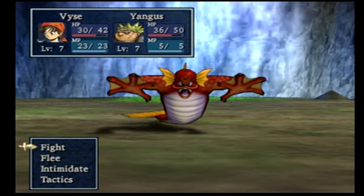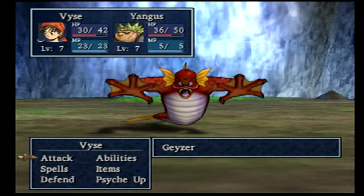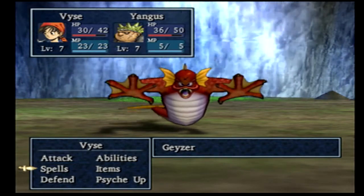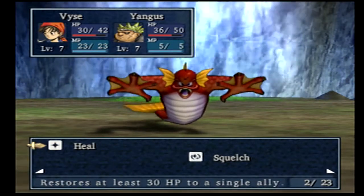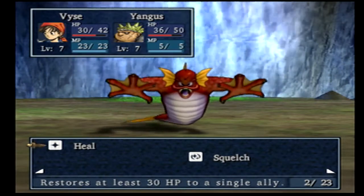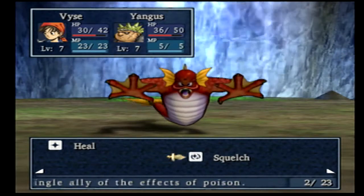Sizz is interesting - it will hit both of us. It is one of the first offensive spells we've seen. Speaking of spells, that's another update from my grinding session: Vice has learned two spells - Heal and Squelch. Heal has the same effect as a medicinal herb and restores at least 30 HP. Squelch has the same effect as an antidotal herb - it will cure the effects of poison.